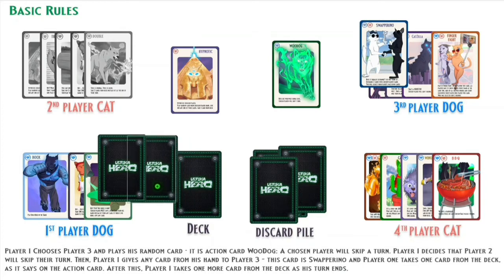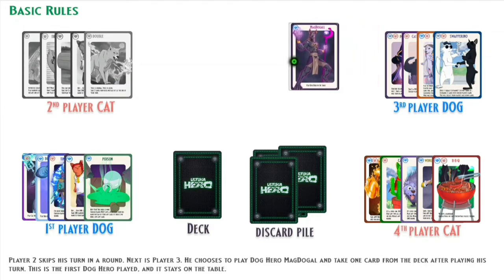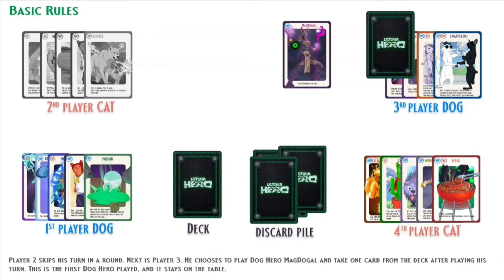Player 1 takes one card from the deck as stated on the action card Hypnotic. After this, Player 1 takes one more card from the deck as his turn ends. Player 2 skips his turn in the round. Next is Player 3 — he chooses to play Dog Hero McDoggle and takes one card from the deck after playing his turn. This is the first Dog Hero played, and it stays on the table.